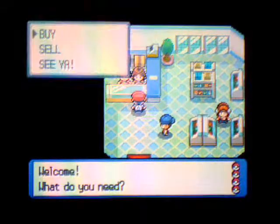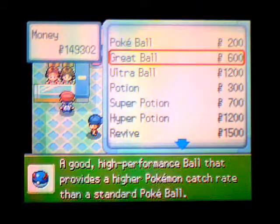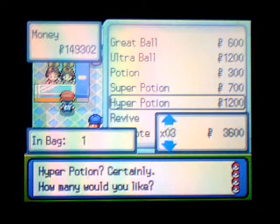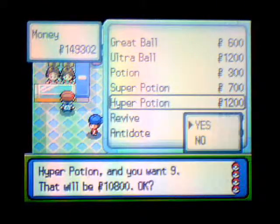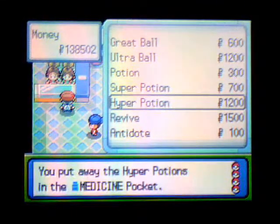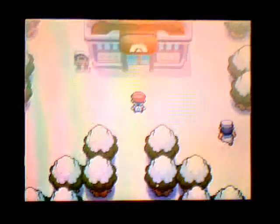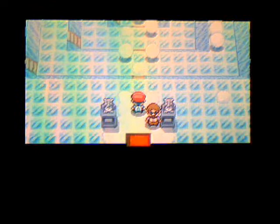I recommend going here and buying some stuff. I have a ton of money and I didn't even know that. You might want to buy a ton of Hyper Potions if you have an Empoleon or a Torterra. But when you come in here, the gem puzzle has changed - well, slightly changed. There are still all the snowballs.